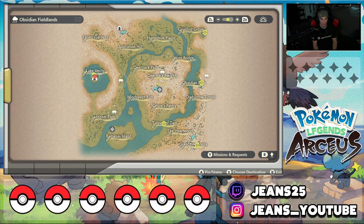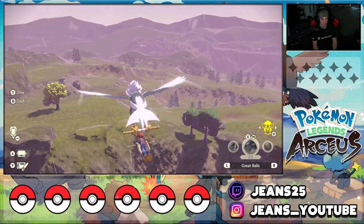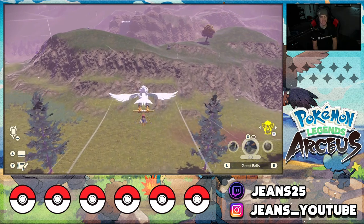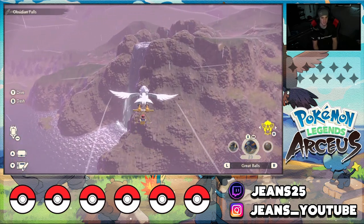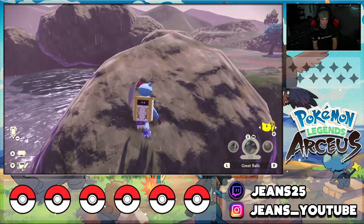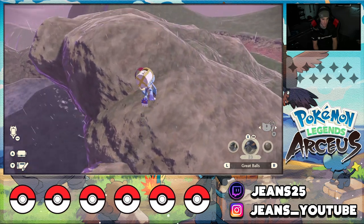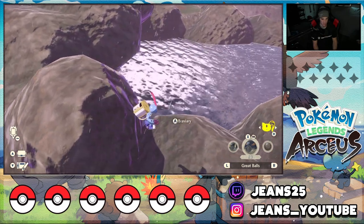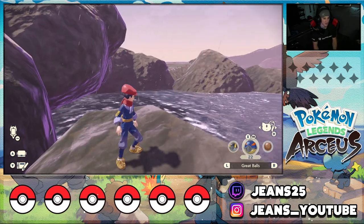Next we'll fast travel to the Heights Camp and head straight over to Obsidian Falls. Once you know where the Unown locations are they're not too hard, but it is fun to find them yourself. At Obsidian Falls, climb up with Sneasler and make your way over to the middle rock. I think he's on the other side — keep running up this mountain with Sneasler. Yep, there he is just chilling right on this rock. Another Unown in the bag.